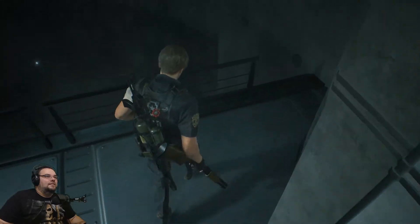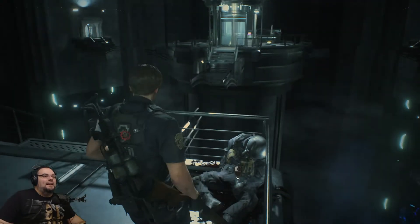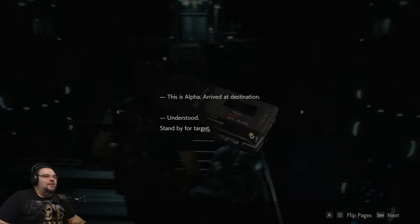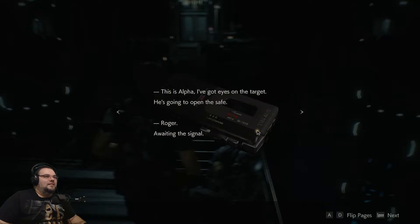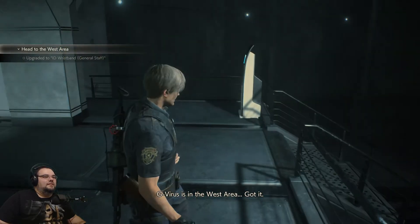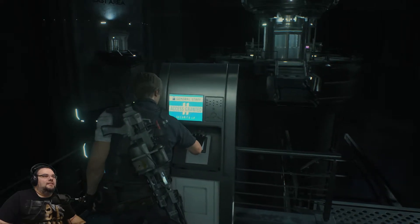This doesn't look good — I mean, don't get me wrong, it looks absolutely amazing, it just doesn't look good. Special Forces recording: Alpha to Ghost — target moving to the west area, must be going to retrieve the G-Virus and antiviral agent. This is Ghost — understood. Rendezvous at point W3. Roger. This is Alpha — arrived at destination. Standby for target. I've got eyes on the target — he's going to open the safe. Awaiting the signal. Got eyes on G-Virus, we're going in. Dr. Birkin, you'll come along with us — quietly. G-Virus is in the west area. But I'm needed elsewhere.